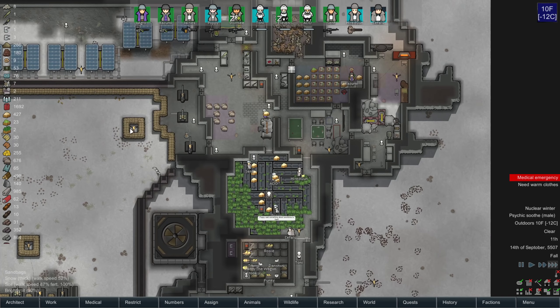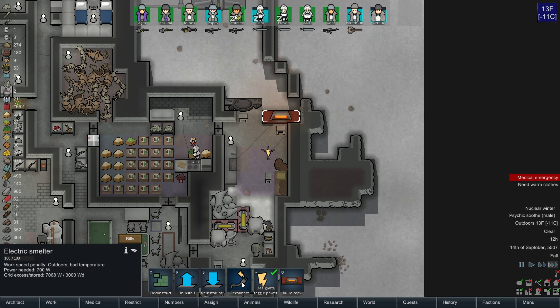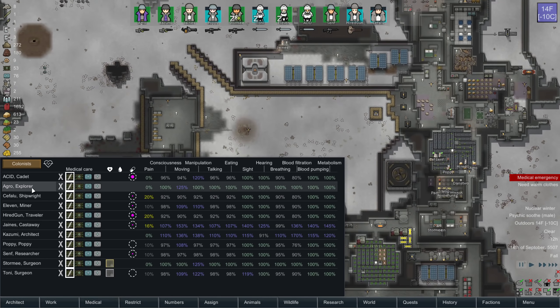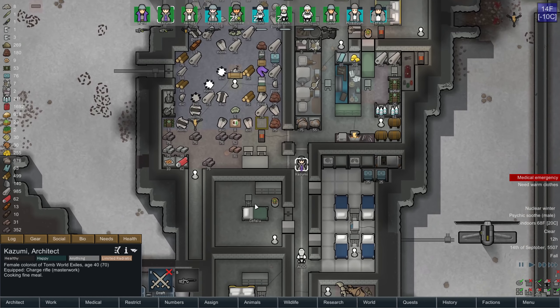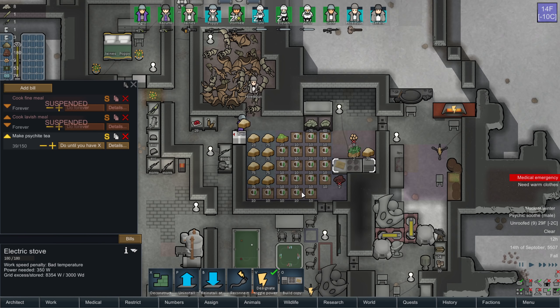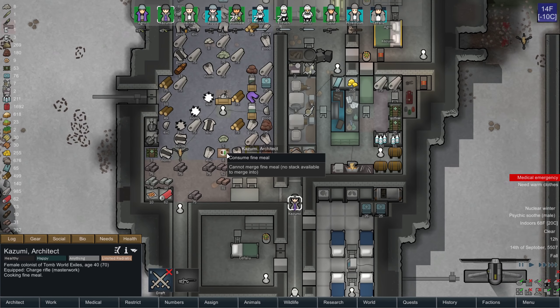Those extra turrets dwindled my uranium supply a little bit, and my steel supply, but we'll supplement that when we can. Check in the medical tab — Kazumi, you are probably next on the list to go. Wow, you are making meals that aren't even being stored in here — let's suspend that. I don't think I'm going to have any more lavish meals, sad as that is. It would be helpful on the mood.